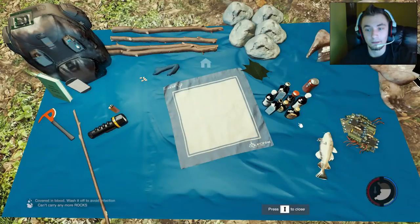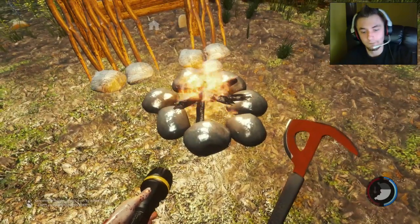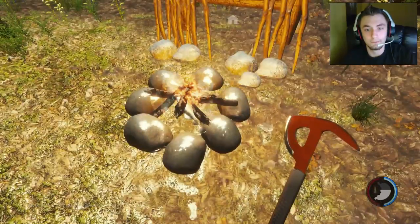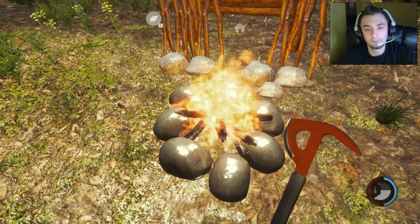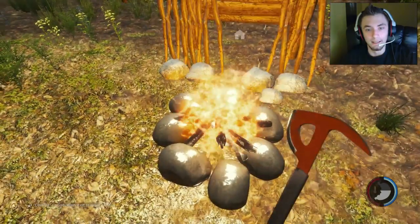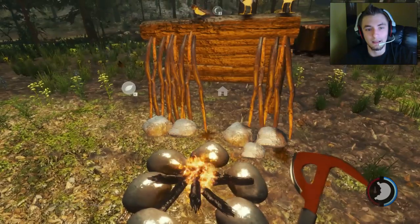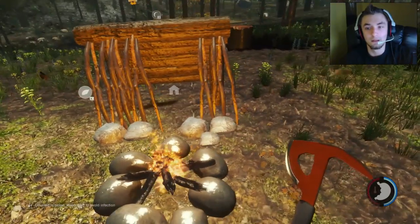I'm going to show you guys how to cook. You're going to need your campfire nice and lit — it's raining so it'll be a bit difficult. Then you just want to sit here after you hit C on the fire with the food in there. It should turn a different color and have a pac-man symbol. The character already ate it — it's the same button as kindling the fire, so you don't have to really worry about it.